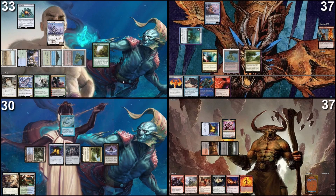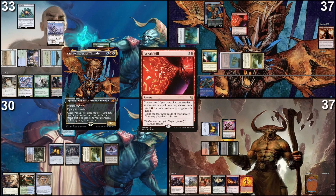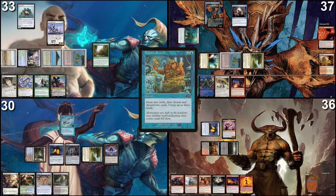I'll tap three to cast Jeska's Will targeting Anis to get mana. I'll pay with the one floating — I cannot pay for Rhystic Study. Make six red mana, three red and a white. I'd like to cast Vadrok mutating onto Hedron Crab, so mutate trigger. I will cast Jeska's Will again targeting Mons — he has six cards, so I get six red mana, going up to nine red mana floating, and exile the top three: a land, a land, and a Frantic Search. Tap for a blue, use two red to cast Frantic Search. I can pay for fish. Use four of my seven red mana, draw two, discard a Faithless Looting and an Izzet Signet.